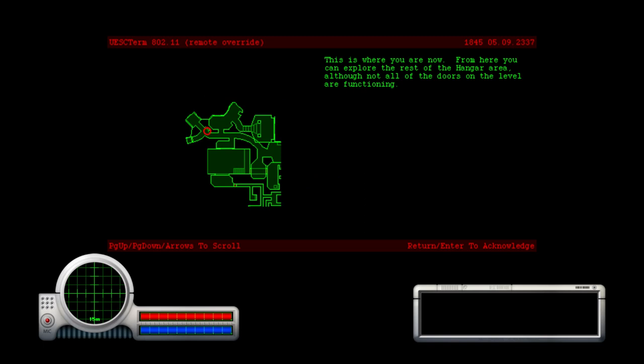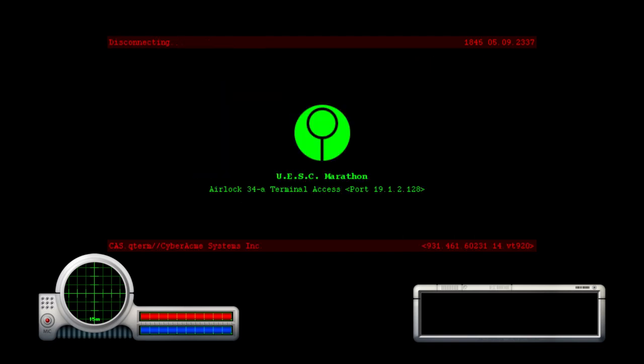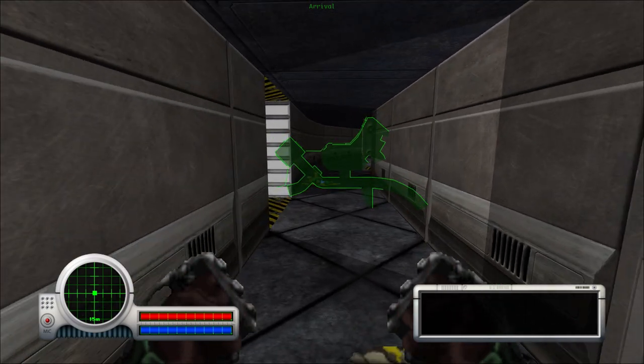This is where you are now. From here you can explore the rest of the hangar area — and notice it says you can explore, not just a straight line. There's a pattern buffer at this location and a jump pad at this location. A pattern buffer is a save point; the jump pad is basically the end of the level. It circles where they are on your map so you can get your bearings.